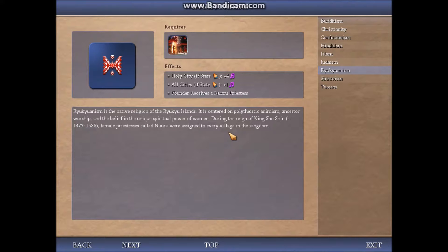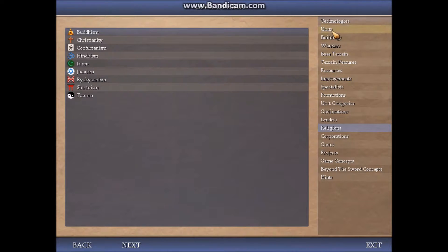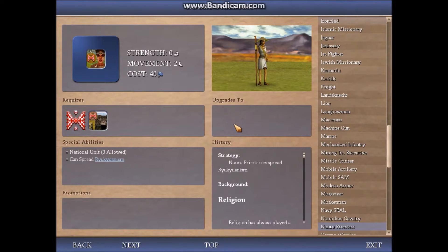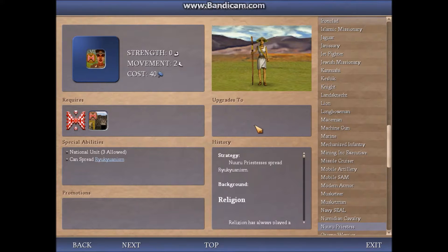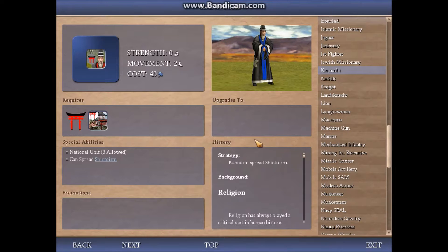Modding can be really messy sometimes. For example, I still haven't gotten out this kink where if I found one of these two religions, their symbol shows up as a corporation. But I'll get there eventually. Here we have the Ryukyu missionary, the Neuru priestess. I've gotten this model chosen because I wanted an Asian female, but when I use the spread religion action, it doesn't have the glow effects. But the Shinto priestess does work. So it is a process, and it takes a lot of work. Hopefully you enjoy what I've got so far.